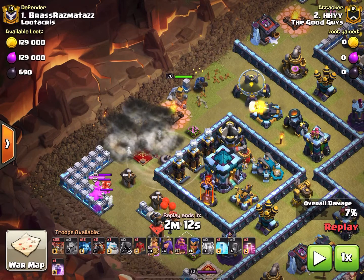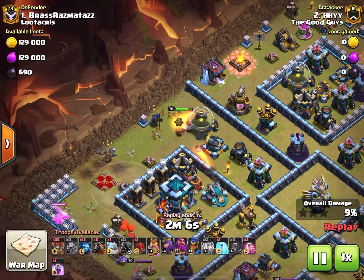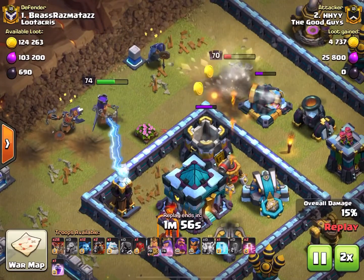All those giant bombs go down — doesn't really disturb the archer queen at all. Baby dragon picking off a few things over here. The king is now tanking for the archer queen, taking some shots, and the archer queen comes in behind.